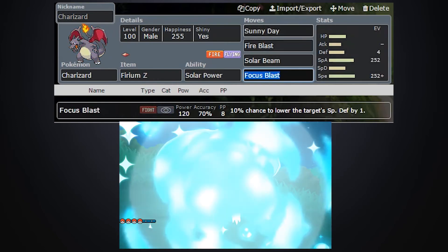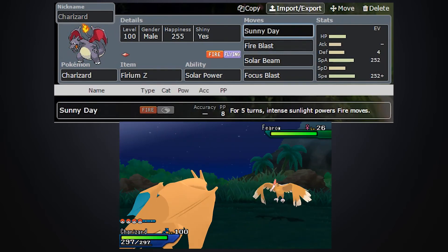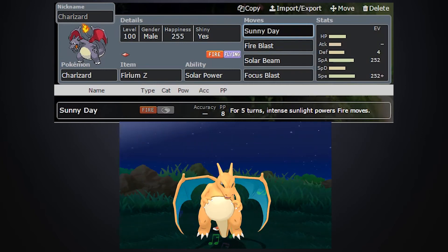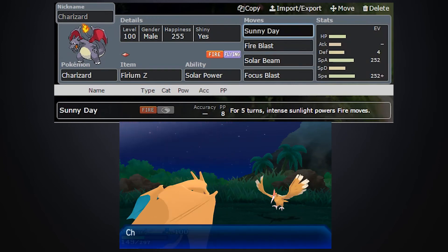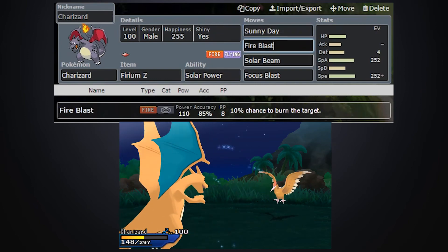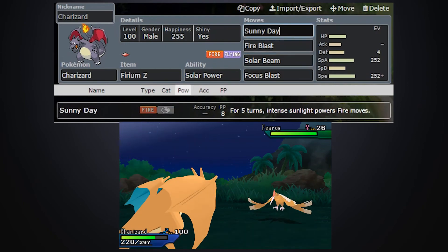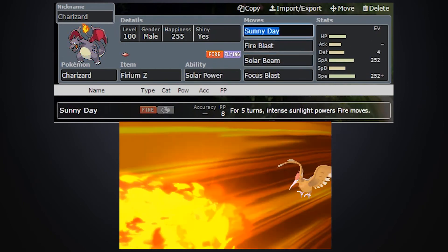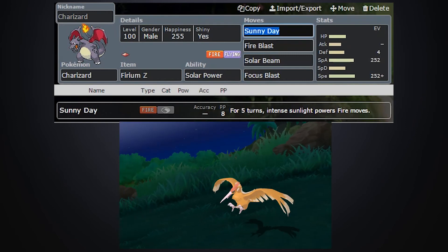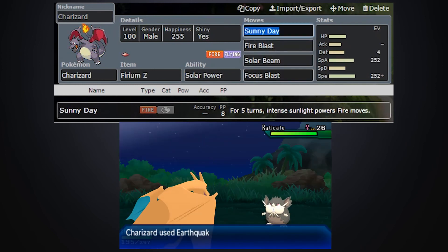This next set is a little bit better because the main problem with Charizard is its speed. As you know, Z Sunny Day boosts your speed as well as setting up the Sunny Day. If you have a switch-in and you've caught someone off guard — maybe you've got a bit more momentum — you can set up Charizard, go for the Z Sunny Day, and you've got the coverage with Solar Beam, Fire Blast, and Focus Blast. Honestly, this is a really good sweeper. It's a bit harder to pull off than the Belly Drum set, but at higher ranks as you progress, this is going to be a lot more effective, as the Belly Drum can be shut down a lot easier. This set is definitely very useful if you guys want to test it out.